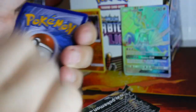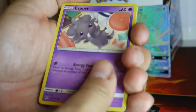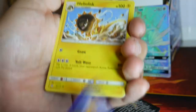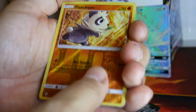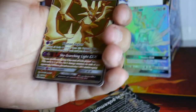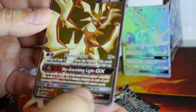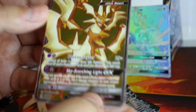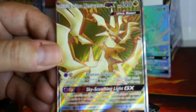Guess the energy game — Water. Croagunk, Clauncher, Froakie, Espurr, Honedge, Heliolisk, Diggersby, Lady, Pancham, and Ultra Necrozma GX. Ultra Necrozma. What a beautiful card.